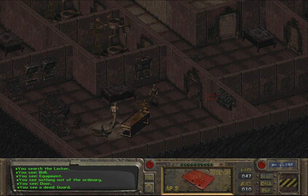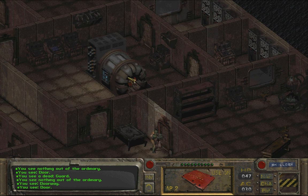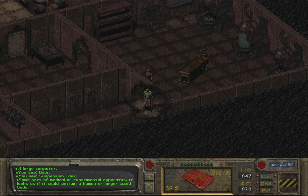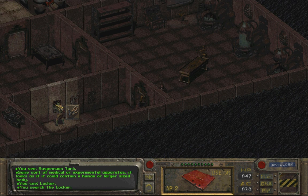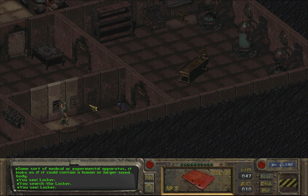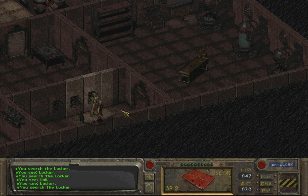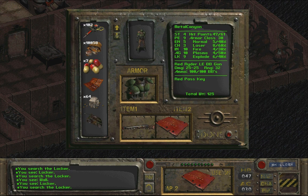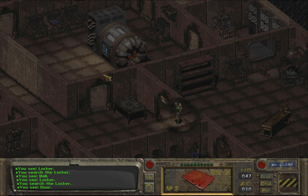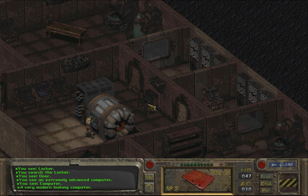There we go — blue keycard, that's what I'm talking about. Three lockers here. A large computer. Some sort of medical or experimental apparatus — it looks as if it could contain a human or larger-sized body. Science books — don't mind if I do. Those science books are very heavy, but they will increase our science skill points a little bit. Actually, I don't want to read them now because that will take time and my Radex might go off. That looks like a very modern-looking computer.